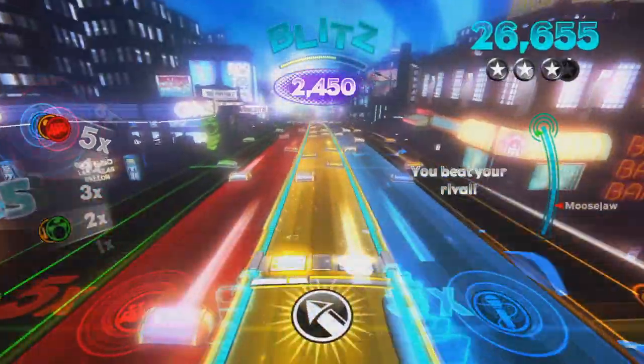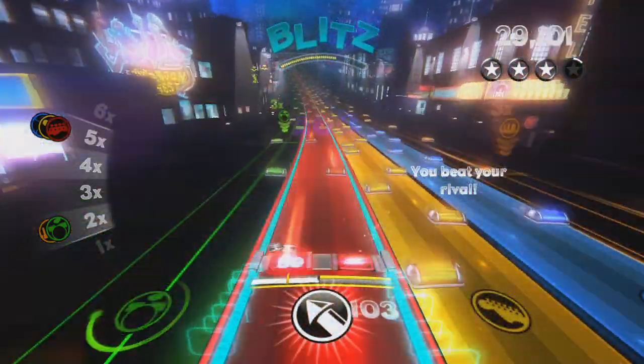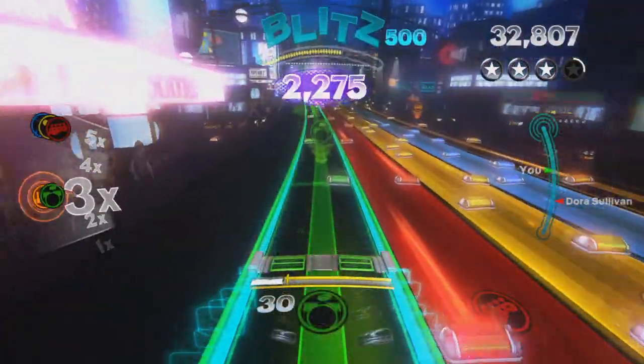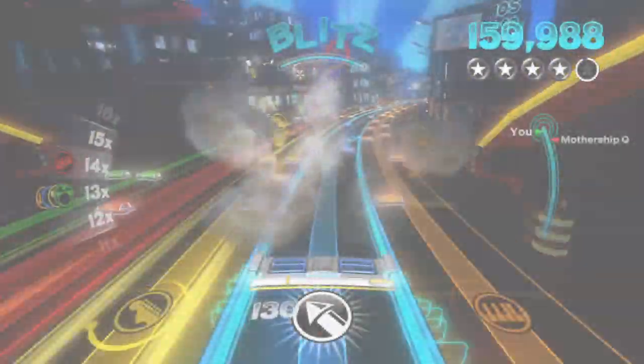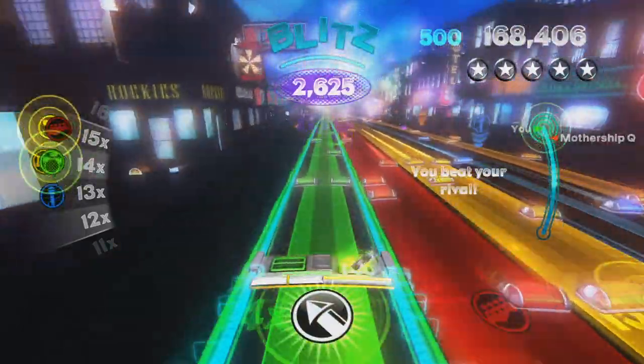The first one is Bottle Rocket, which is a favorite here at Harmonix. When you launch a bottle rocket, it flies down the track and blows up a swath of notes. This is great for clearing out wide chunks of notes, and it gives you a little breather when the exploded section comes towards you for you to switch tracks. One of the great things about Bottle Rocket is it doesn't use a ton of energy, so you can launch several of them at a time.